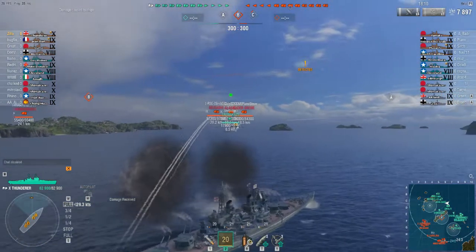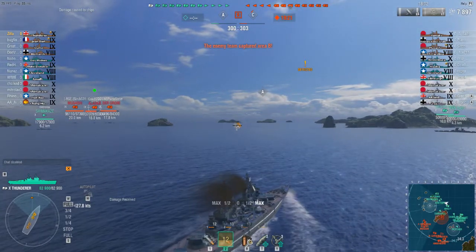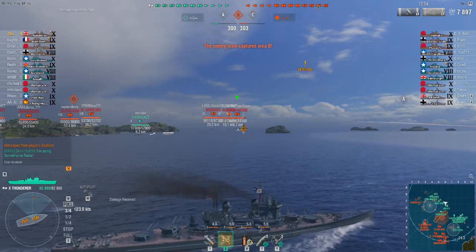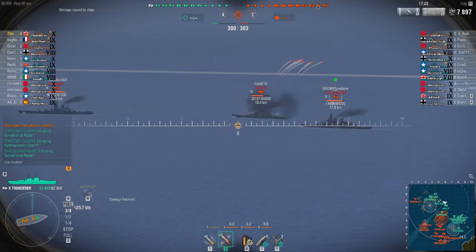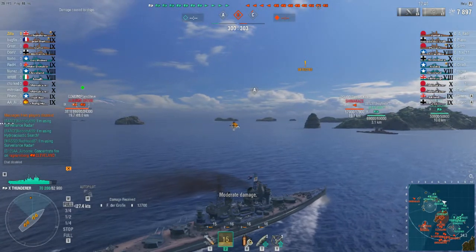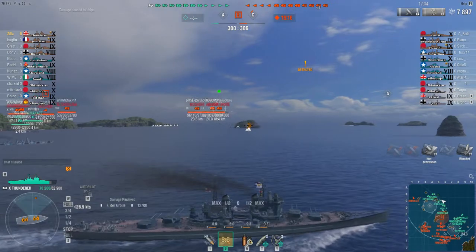I'm starting to shoot at these ships and really trying to focus the Alaska. Why am I focusing the Alaska? Alaska has radar, and our destroyers are threatened by that radar. So I want to try and take out the radar ships first. I'm a big boy — I can take some punishment from enemy battleships. But our destroyers can't. If I take out that Alaska, the destroyers won't have radar. Enemy Shimakaze over there to my front left has made a mistake — he's gotten himself spotted in a bad position over by that cap.